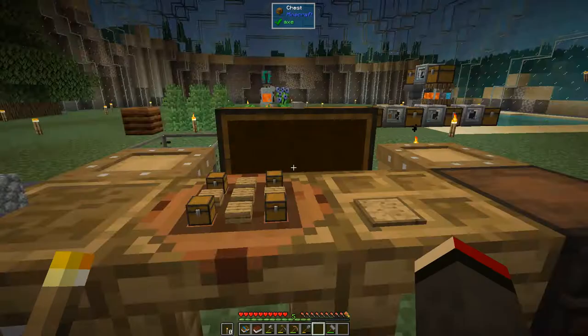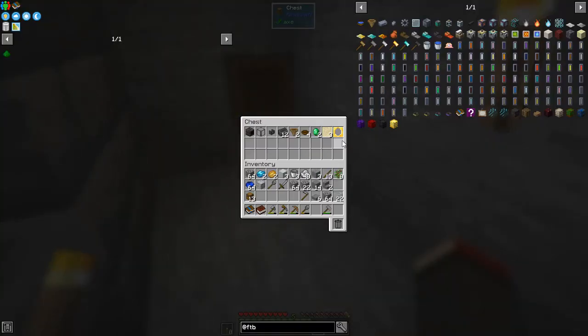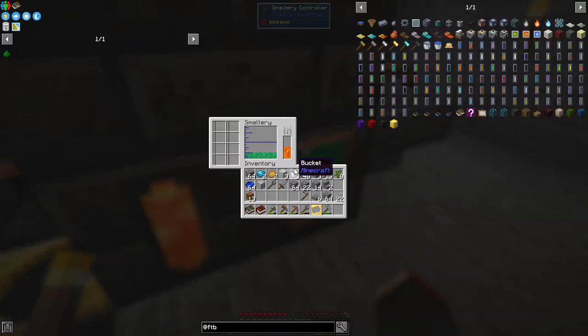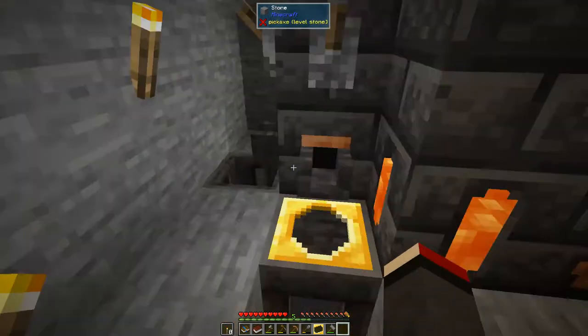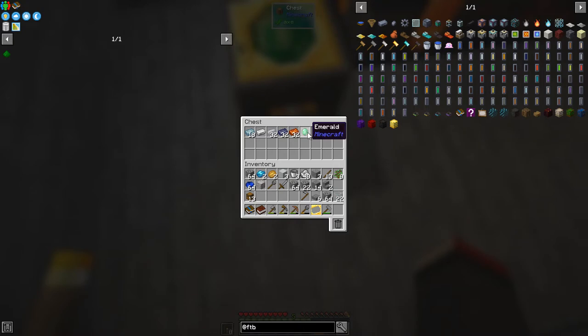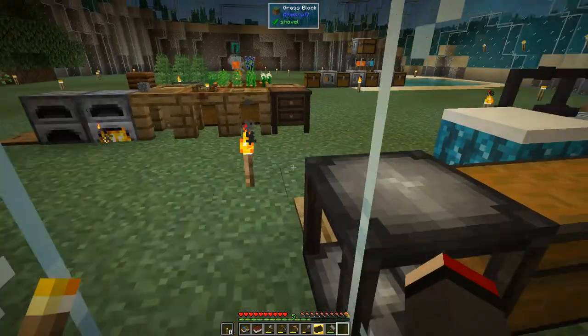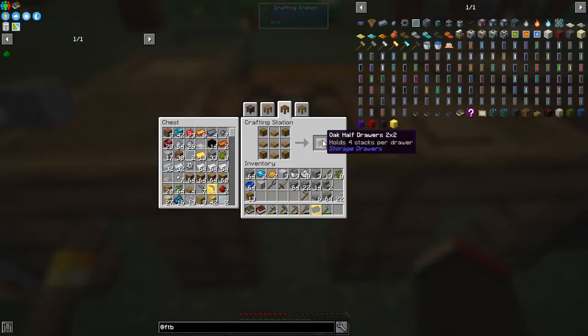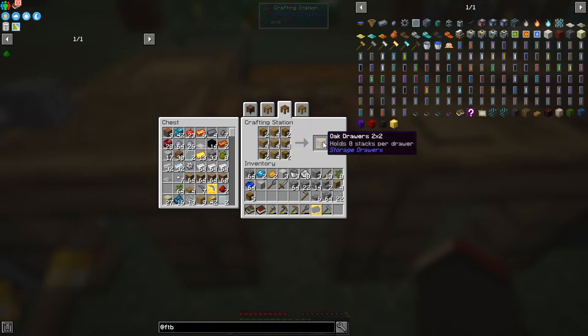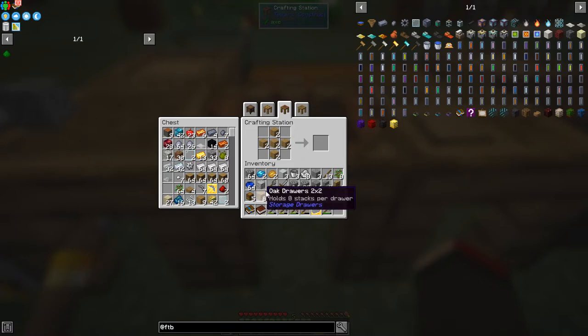The titanium clusters didn't smelt, but I have got a gem cast in this chest. Let's put the gem cast in and replace it with the ingot cast. In here we've got one block and three gems worth of emeralds smelted, so we can turn that on and it will make emeralds for us. We should end up with about 12 — we had six to start with. Those are making emeralds, which is great because we need those for storage. I'm going to make some half oak drawers, two-by-twos.